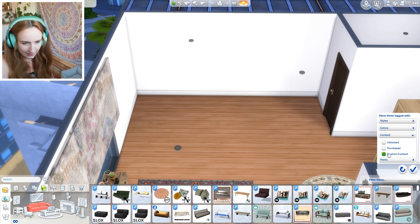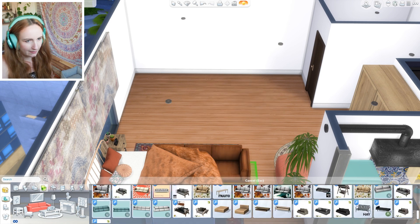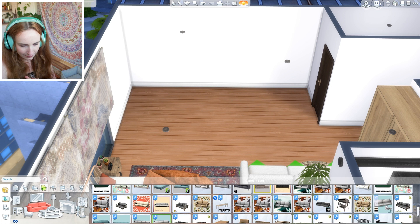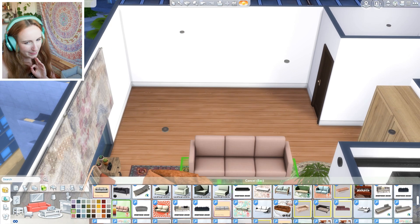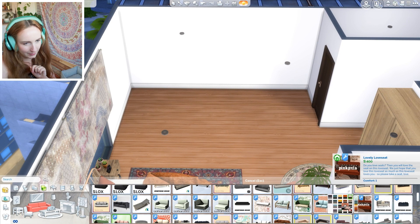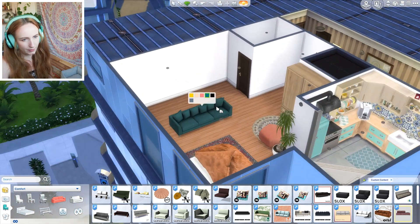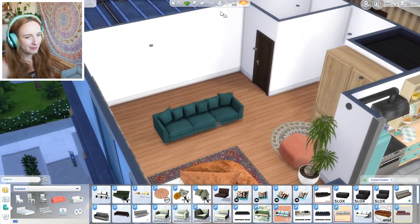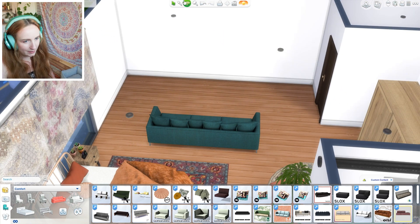Maybe we can put a little computer desk somewhere if we've got room. So how I'm going to do this - let's find a sofa first to kind of section it off using the sofa. Rather than having the sofa this way, have a sofa that way. I kind of want a colourful one - maybe pink. I don't do pink sofas very often. These come in some nice colours - either a vibrant blue or like a pale pink. I'm feeling the vibrant blue. Let's put that there.